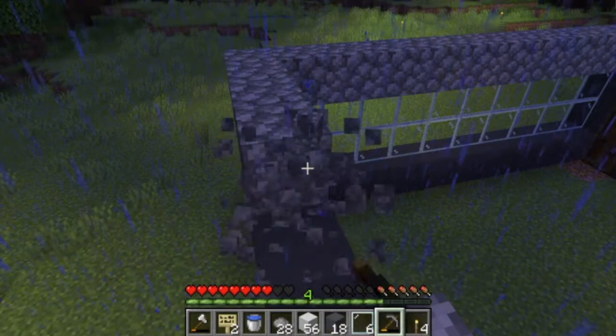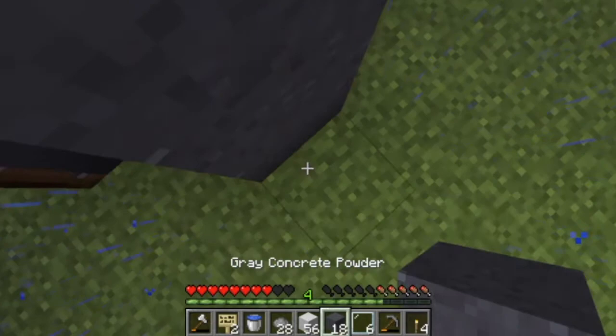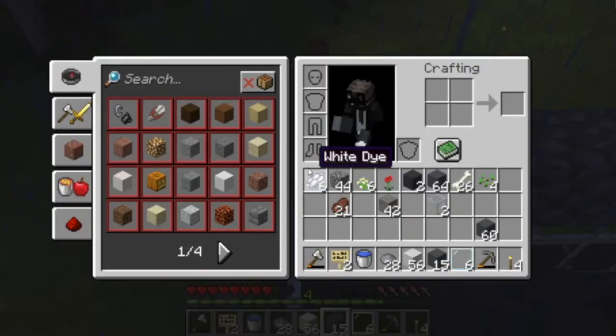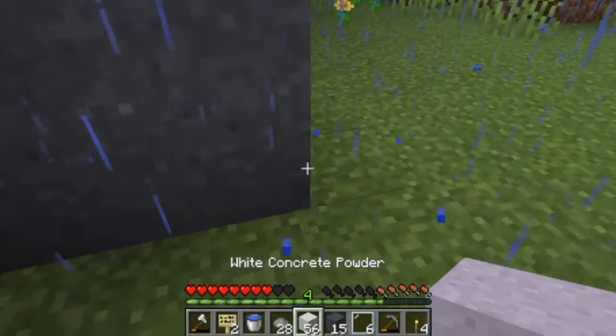I'll just cover this with gray concrete - yes, that is what it's called. We have a ton of gray concrete, we're going to be set for life. I don't want to fall down, falling is not fun.